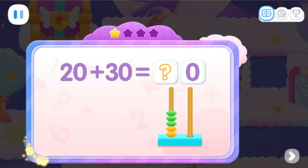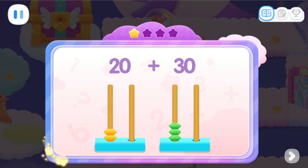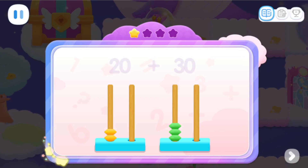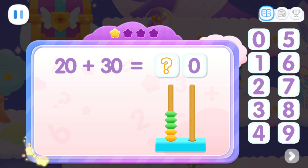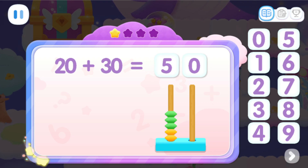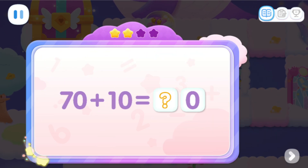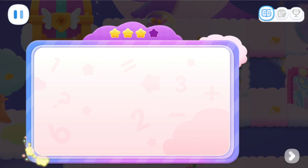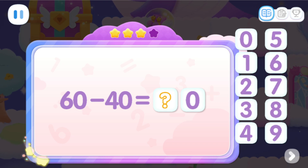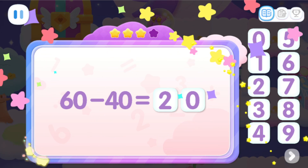What should be placed here? Observe how the tens add up. What should be placed here? That's correct. You're awesome. What should be placed here? You got it. What should be placed here? That's correct. You're awesome.